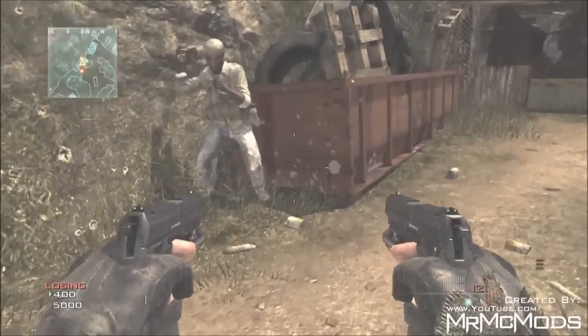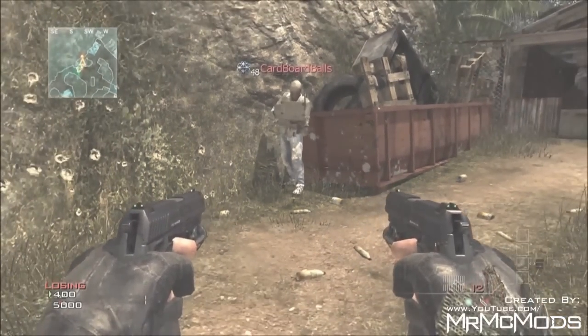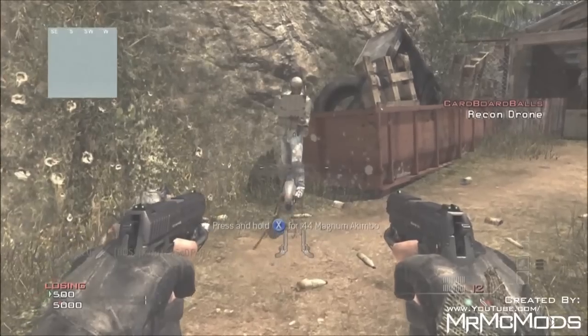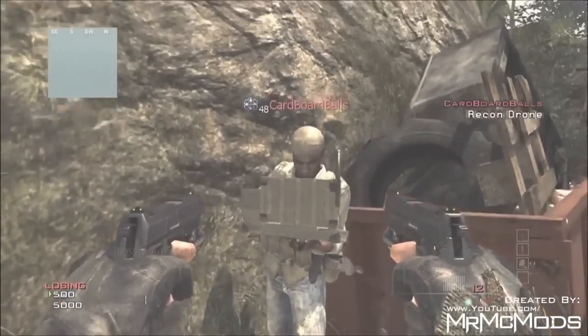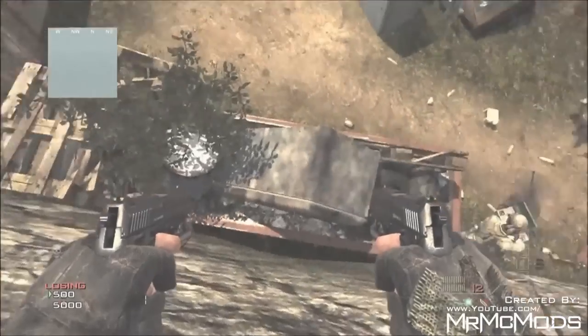Hey guys, what's going on? Mr. McMOnts here showing you guys how to get outside the map. So the first thing you want to do is have a friendly calling in a recon drone — they have to be an enemy but friendly — and then go right next to it by their feet and knife lunge at them, and you'll be able to get on top of it.